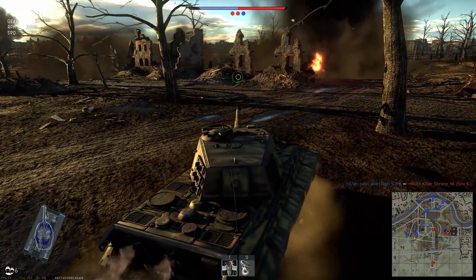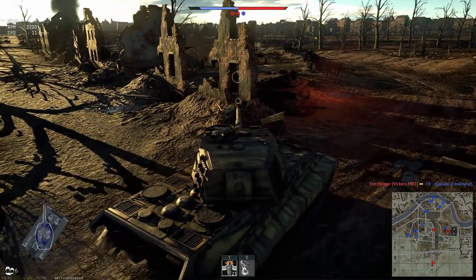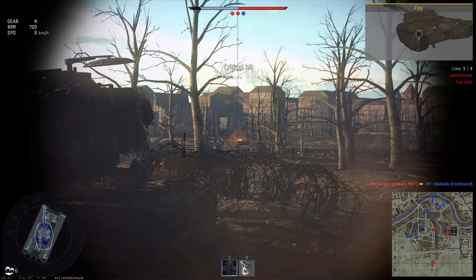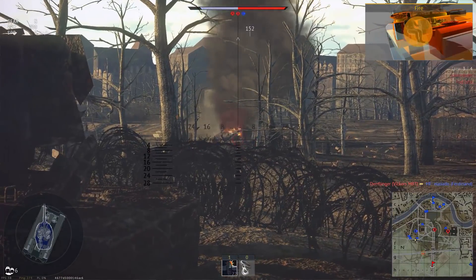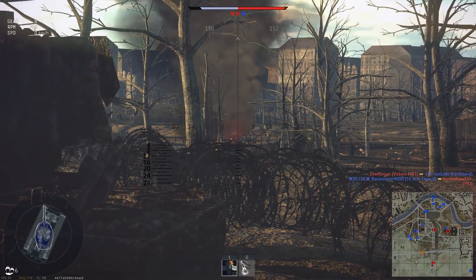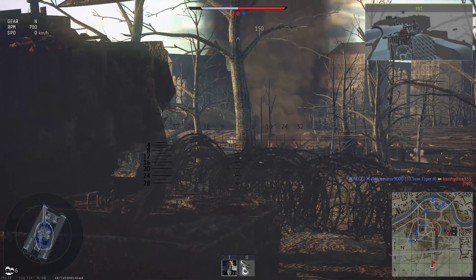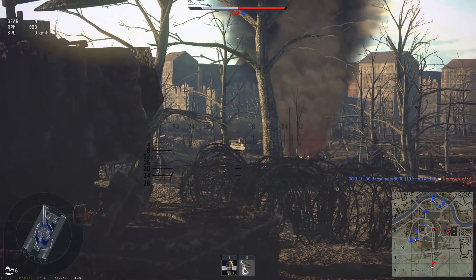The fact is, however, these vehicles never existed, not even in prototype form, and because of that they look to be getting the axe. The 10.5cm Tiger 2 or Koenigstiger is a slightly up-armoured Tiger 2H with a ton more horsepower than even the SLE-16 and the 10.5cm L68 gun. It has a significantly slower reload than its fellow King Tigers, making it easily the lesser of the two tanks in my opinion.